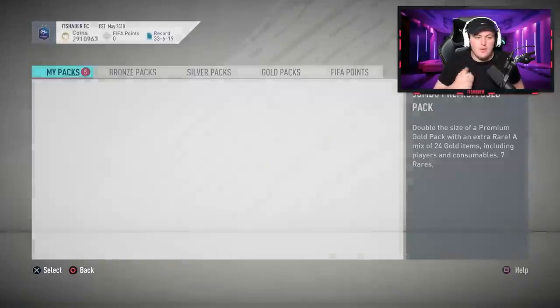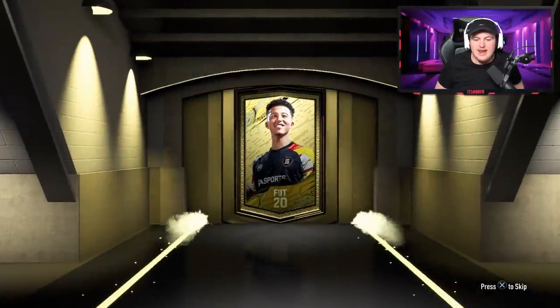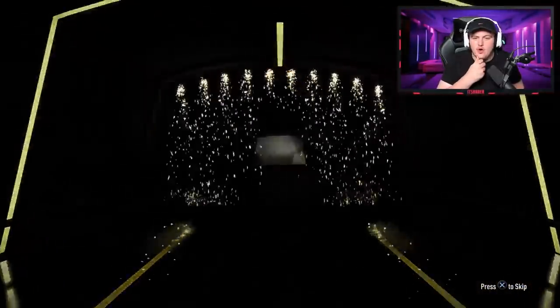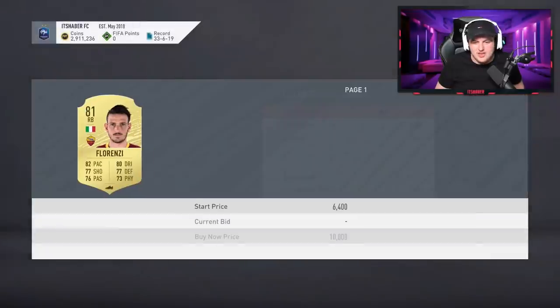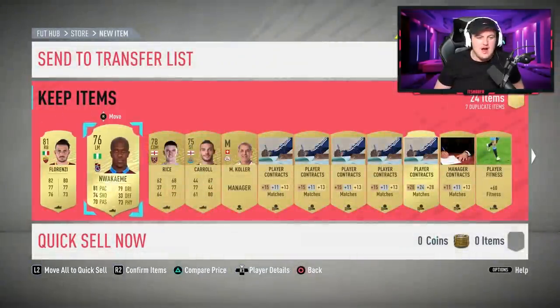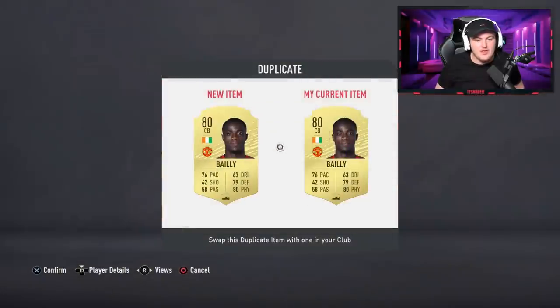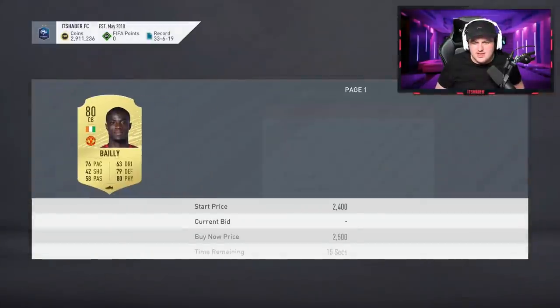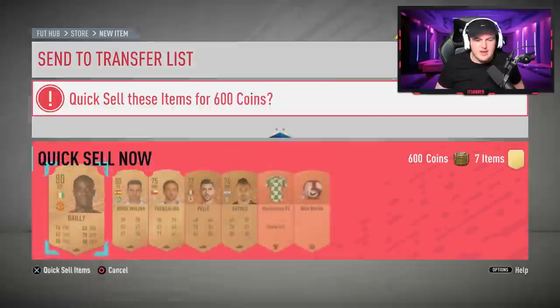Three packs in, I had one board so far, but we're about to move on to the bigger packs — I'm excited for the 35s and the 50ks. Last 15k pack now is not going to be a board, but a Florenzi is not bad — I think he's selling for about 5,000 coins. And an Eric Bai who I think is also selling for a little bit, he's a duplicate and tradeable. We'll swap the rares and discard the rest.